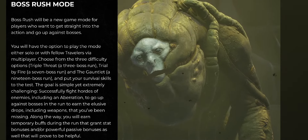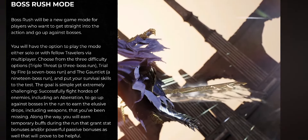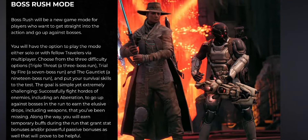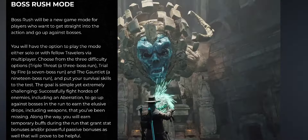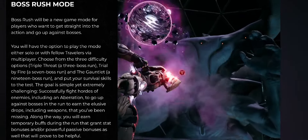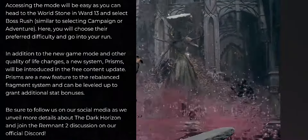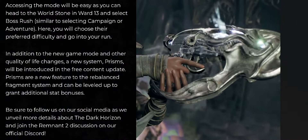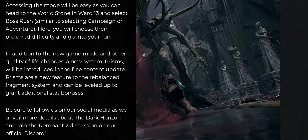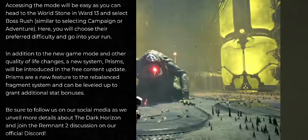The goal is simple yet extremely challenging. Successfully fight hordes of enemies, including Aberrations, to go up against bosses in the run to earn elusive drops, including weapons that you may have been missing. Along the way, you will earn temporary buffs during the run that grant stat bonuses and powerful passive bonuses as well that will prove to be helpful. Accessing the mode will be easy — head to the world stone in Ward 13 and select Boss Rush, similar to selecting Campaign or Adventure, then choose your preferred difficulty and go into your run.